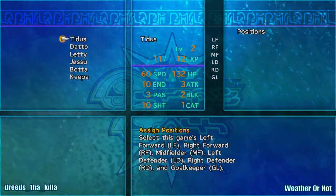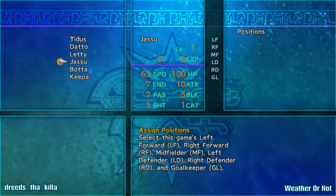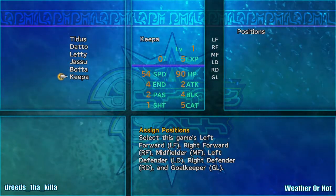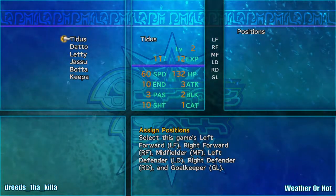Your forwards are going to be your shooters — they should have high endurance, high shot, and high speed. Your midfielder should have high passing, high attack, and high block. Your defenders should have high attack, high block, and high speed. Your goalie should have high block and high catch. As you can see, Keepa sucks — he is a terrible goalie, and as I said, you have the worst team starting out.